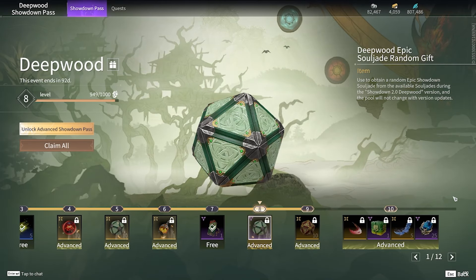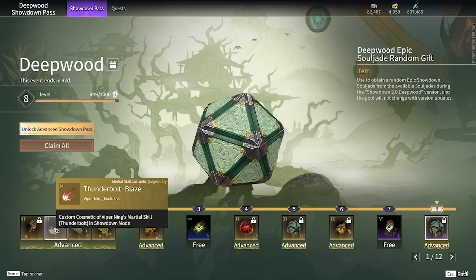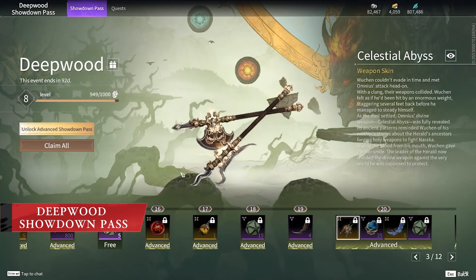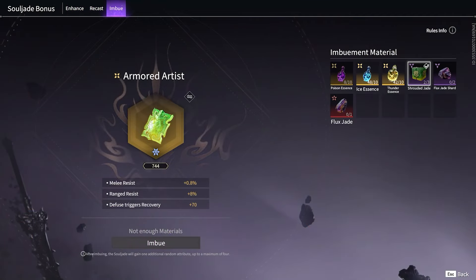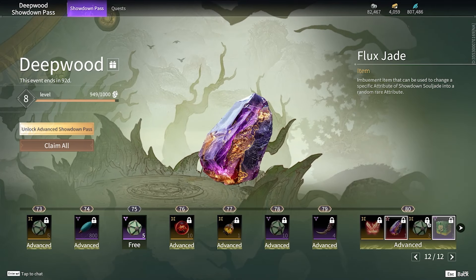Besides the pursuit of sense level, you'll also be leveling up the brand new showdown season pass, bringing plenty of showdown related rewards, including martial skill cosmetics for Viper and Yodo, as well as spear and dual halberd skins from the bosses in the new chapter. This pass contains five shrouded jades — these new items are used to add additional attribute slots to souljades by combining three during imbuement. There's even an extreme item at the end called a fluxjade, which will allow you to change a specific attribute of a souljade into a random rare attribute.